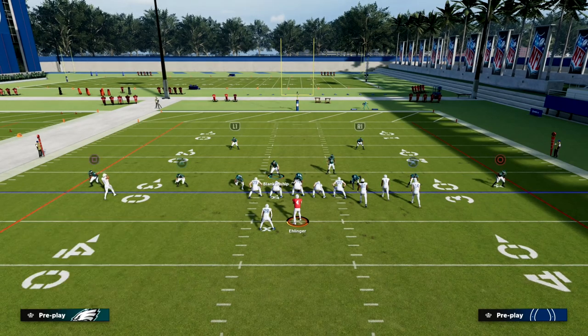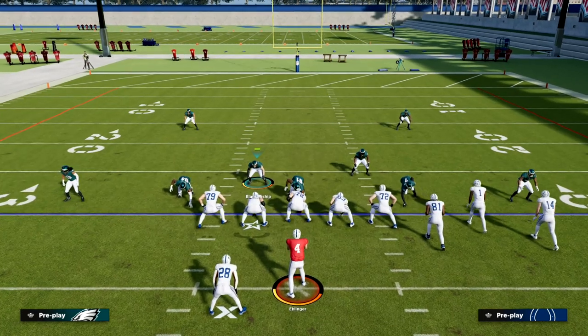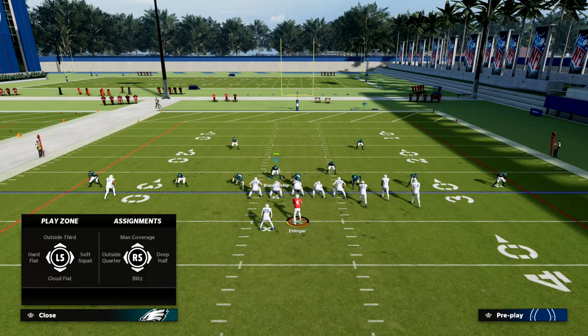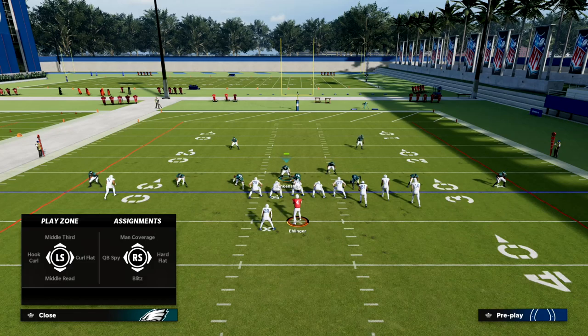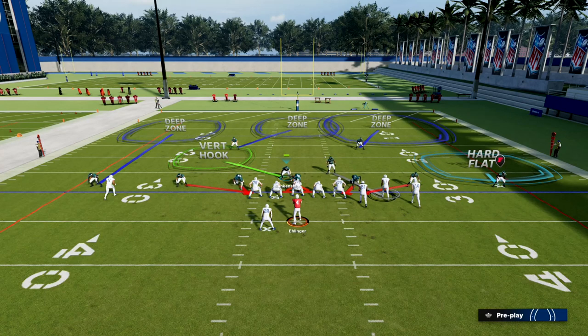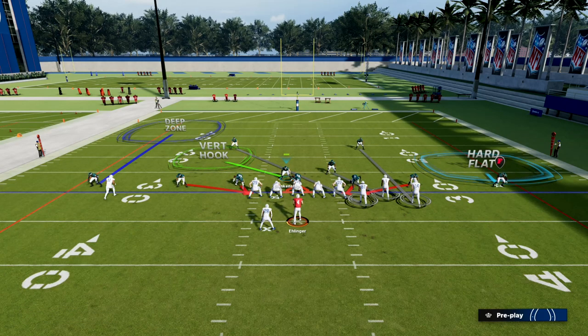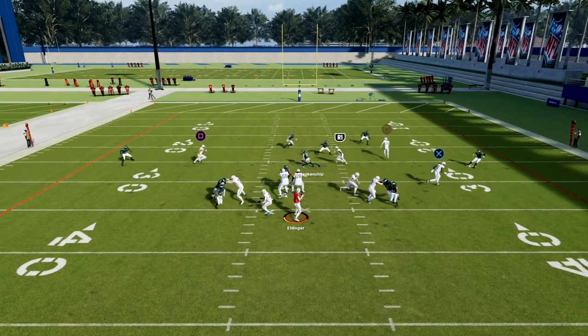Another valuable thing about this defense is in the situation where you want to stop something quick to the flat — you would go ahead and drop this corner on the right into a hard flat, and drop this linebacker into a vertical hook or into coverage on the slot receiver. This is pretty good coverage. The reason being is because you can also cross-man everybody on the bunch side. This is a very good variation of this defense, and the same basic principle applies. When the running back goes to block, you lurk in the middle of the field.